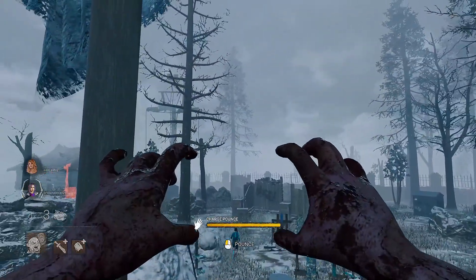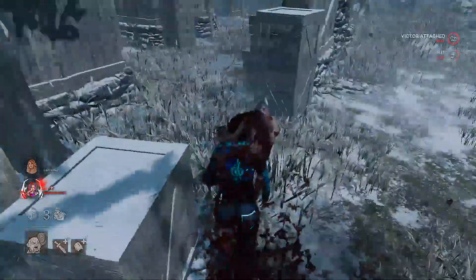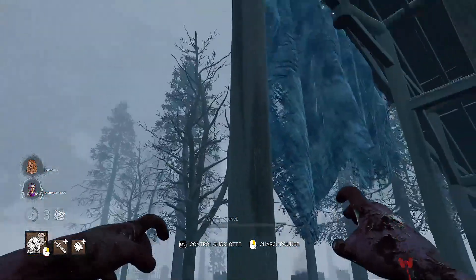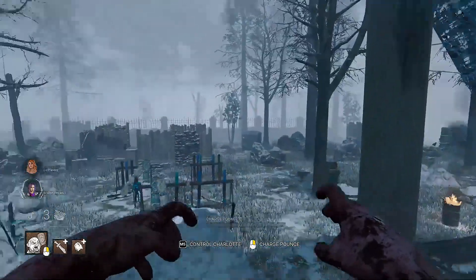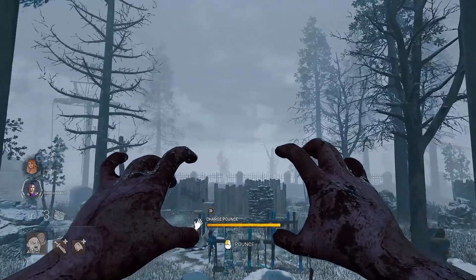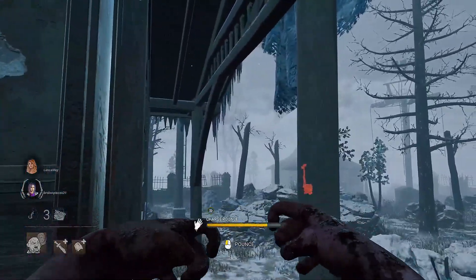You can get some really cool snipes from this window here. The only thing you need to be aware of is that the poles on the left and right side can block you, so getting around them is a little tricky. But within the poles, you can hit people pretty far away.